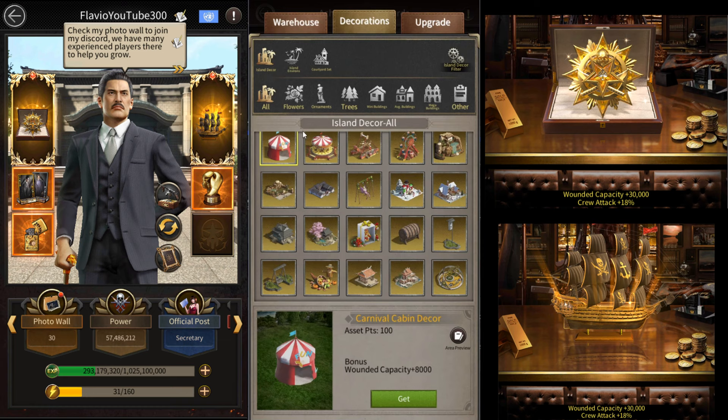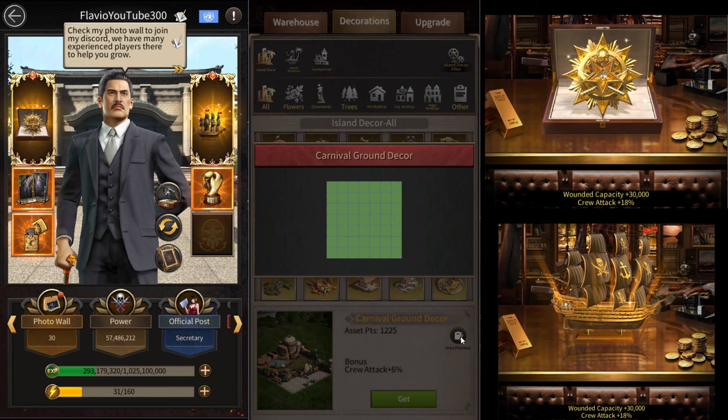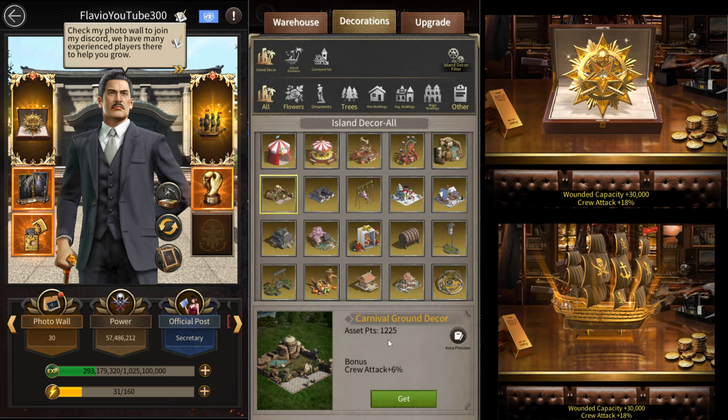If you don't care about stats and you're trying to maximize asset points for your island, it makes sense to go with the largest decoration. Each decoration shown here gives exactly 25 points per square. The carnival ground decoration takes up 49 squares, giving you 25 times 49 — that's 1,225 points total. The rivulet takes up 12 squares giving 300 points total. So if you're aiming to increase asset points and don't have a lot of island decorations already, go with the largest one — the carnival ground decoration.